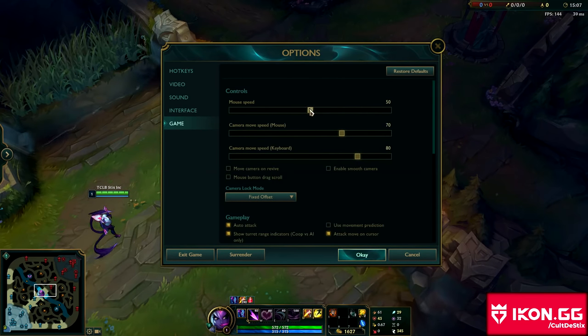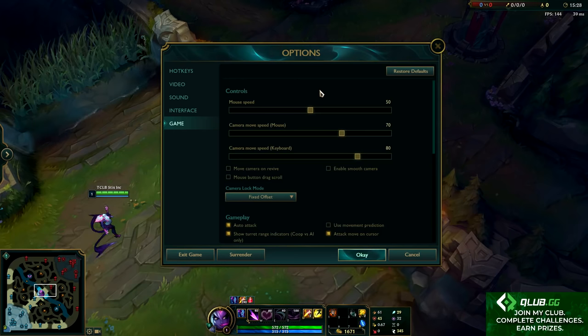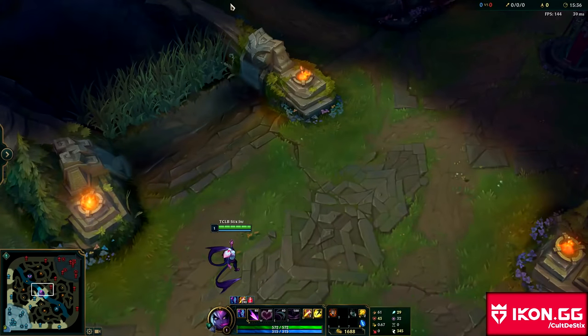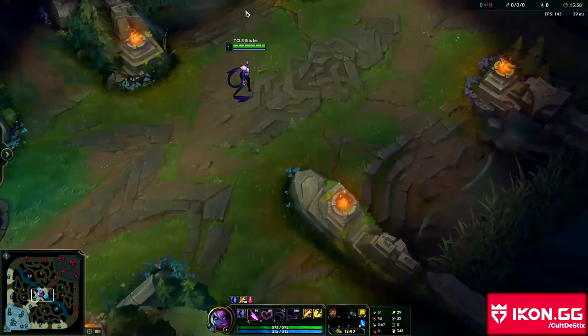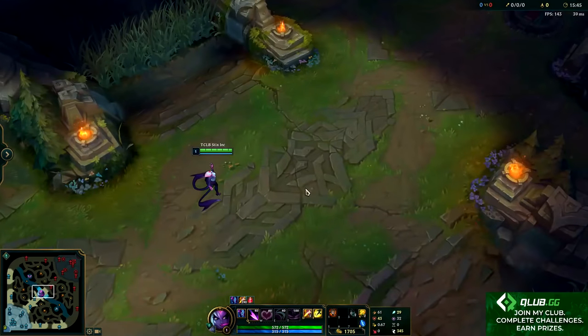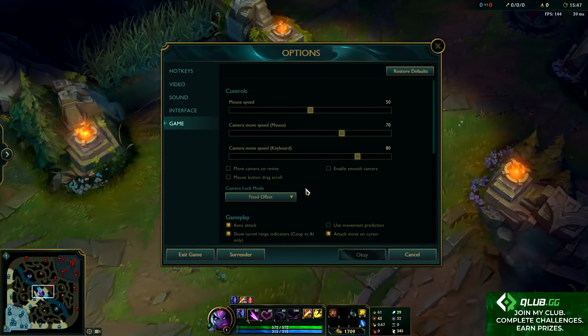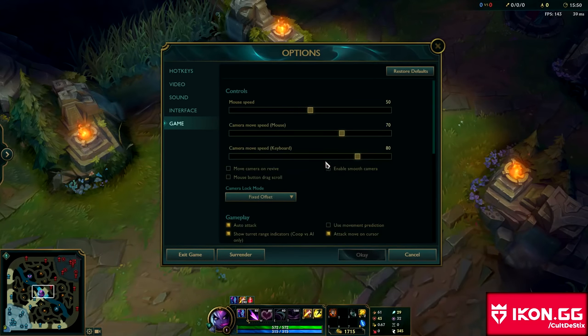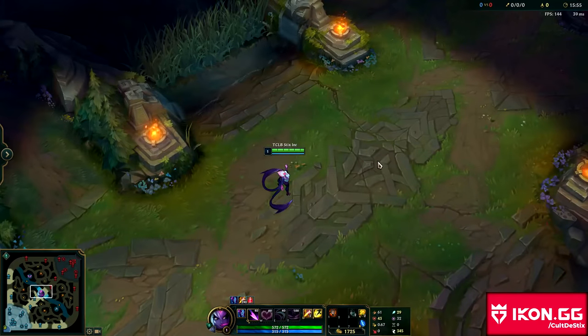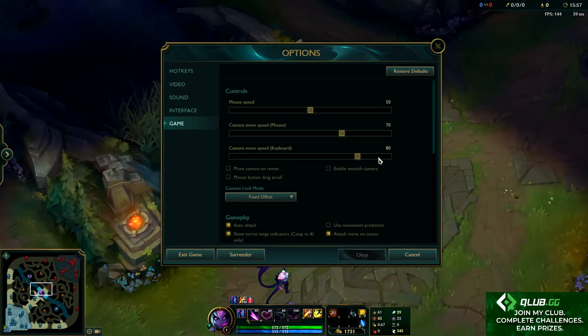For mouse speed, I like to keep mine at 50. My mouse DPI is at 1700 and my Microsoft mouse setting is just neutral — I turned off acceleration, but it should be the normal medium speed. For camera move speed, I have it at 70. That's when you pan around by pushing your cursor against the side of your screen — 70 is right for me. Camera move speed for keyboard arrow keys rarely matters since I almost never use it, so it doesn't really matter as much.